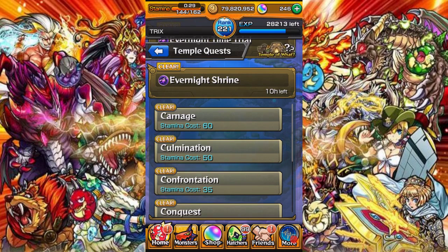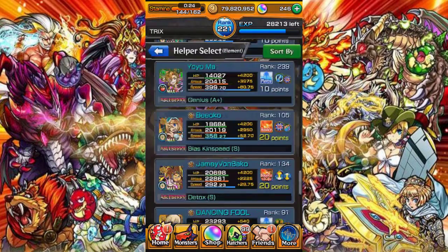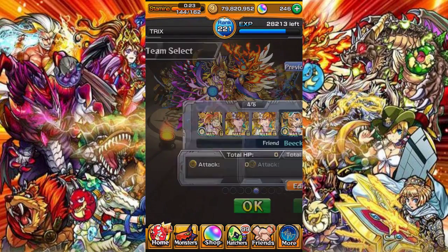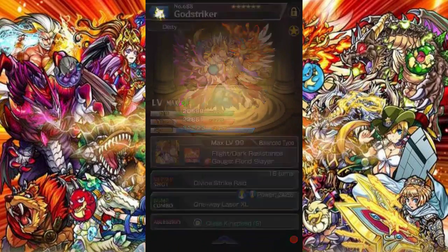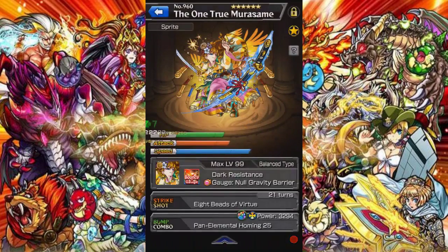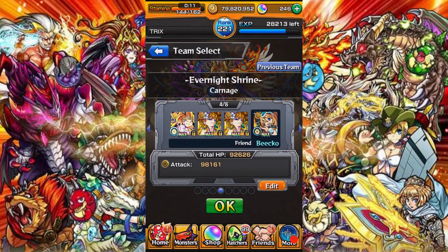So here we are, gonna go into a Temple Run — Every Night Shrine — gonna play solo. I already have a team set up. I'm gonna choose all bounce types and I'll showcase you why it's a bad idea to bring all bounce types soon enough. I'm just gonna cut forward and we'll see what happens.